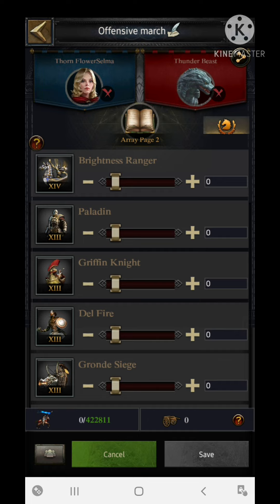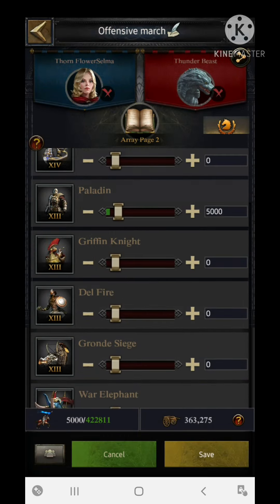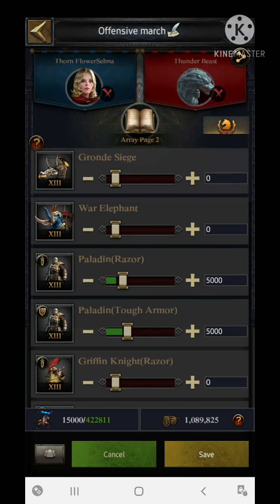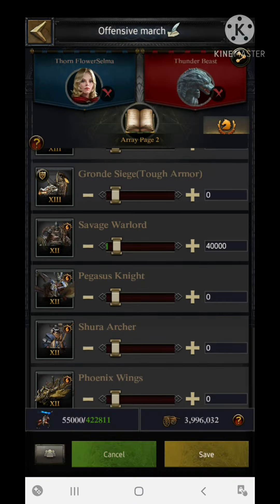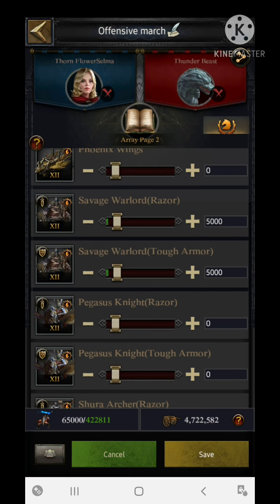For the offensive march we'll set the main hero, main dragon, and offensive array. Starting with infantry: for T13 infantry I'm using 5,000 basic, 5,000 razor, and 5,000 armor. Moving to T12 infantry, I'm using 40,000 basic with 5,000 razor and 5,000 tough armor.